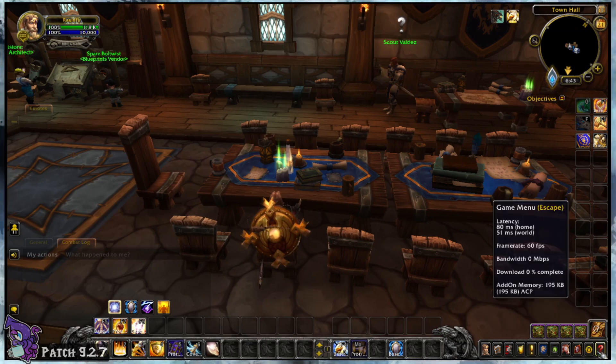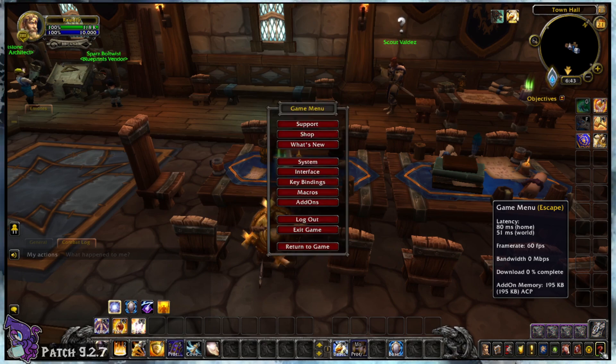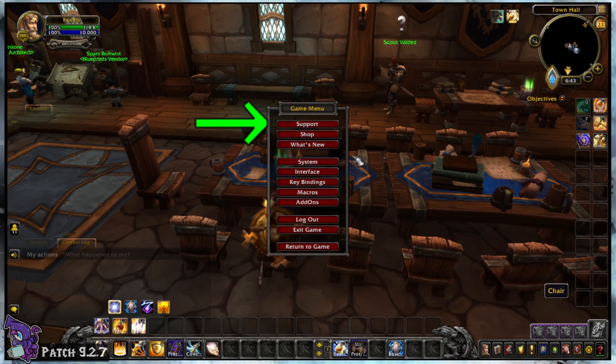Down on your microbar where you find your spellbook, collections, and other crucial things, you'll find the game menu button which likely looks like a question mark or old computer icon, depending on your UI version. This brings up a list of various things, but let's call attention to support.